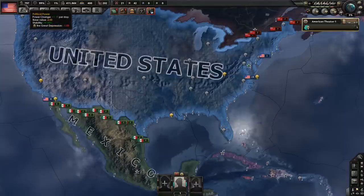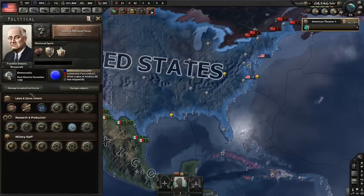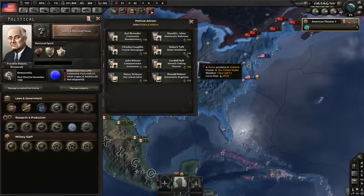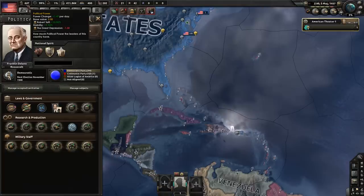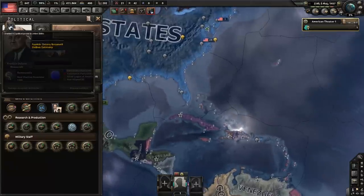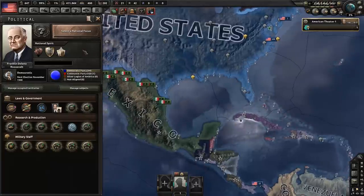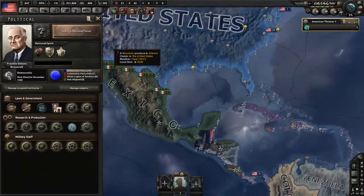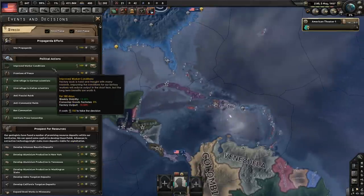After you have Monroe Doctrine done, for your political cabinet, get a Silent Workhorse first. This makes your political power per day go from 0.19 to 0.49 - a dramatic increase. With the first Monroe Doctrine plus Silent Workhorse, you generate around 113 political power in one year, leaving you with about 647 PP. Use that to go to your decisions and give refuge to German scientists, Italian scientists, and improve worker conditions.